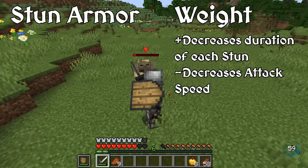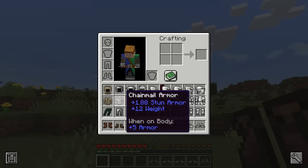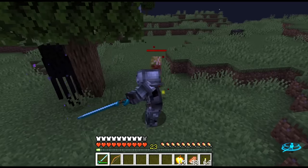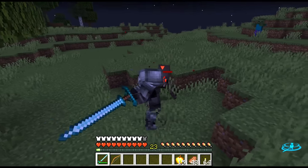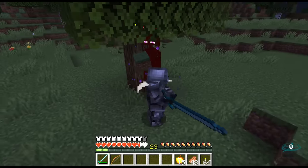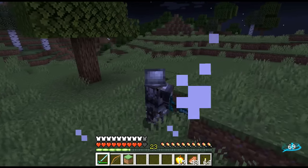As for the armor, they all gain two additional stats: stun armor and weight. Whenever you deal damage to an opponent they will be stunned, and the same can be done to you. Stun armor increases the time between stuns, thus reducing how often you are stunned. Weight decreases the duration of each individual stun, but also decreases your attack speed. However, the difference in attack speed isn't too great, and it affects faster weapons more than slower weapons. The stun armor and weight of an item will generally increase with the armor level of the item.